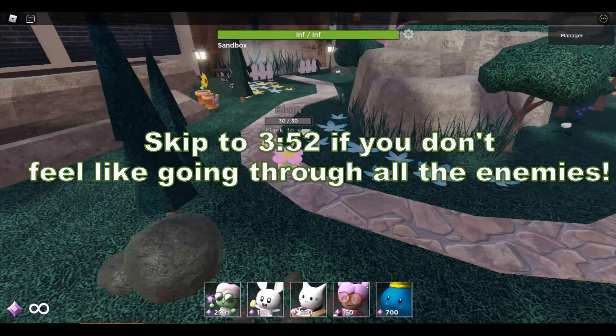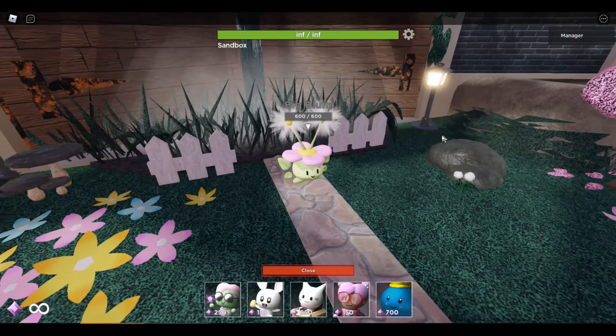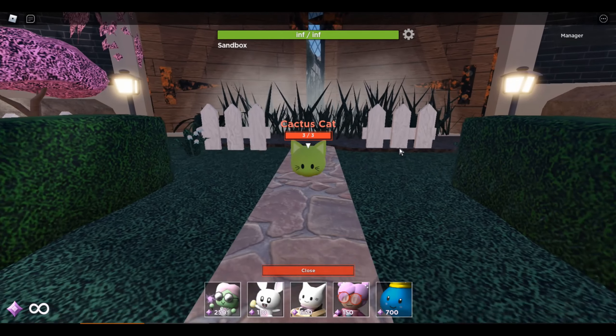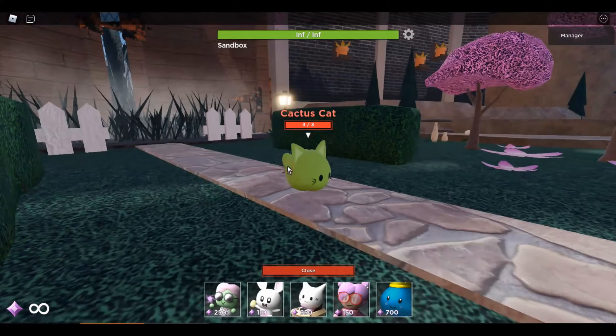Our first enemy is the Blum — honestly the greatest enemy. Then we have the big Blums, which are just amazing. Over here we have the Cactus Cat, which is like the starting enemy — instead of slimes we have Cacti Cat.